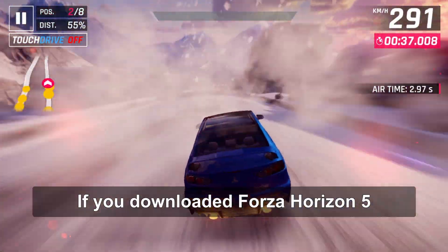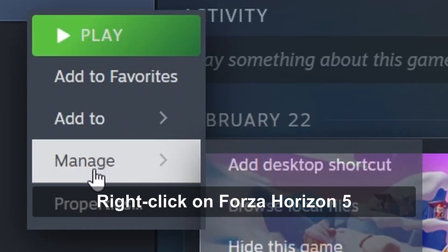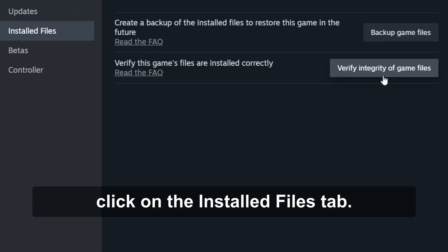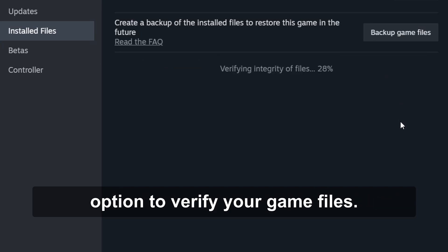If you downloaded Forza Horizon 5 from Steam, open Steam and navigate to your library. Right-click on Forza Horizon 5 and select Properties. In the Properties menu, click on the Installed Files tab. Select the Verify Integrity of Game Files option to verify your game files.